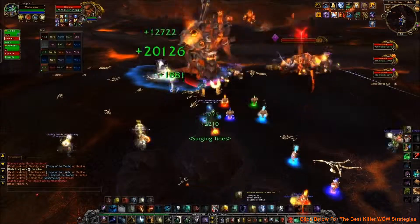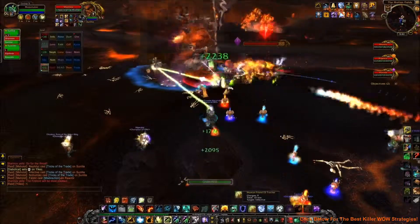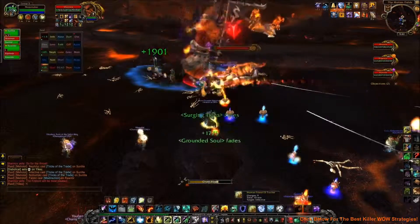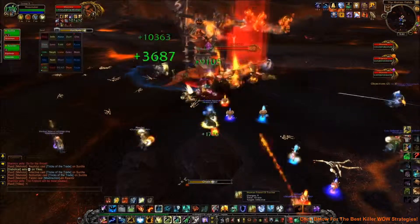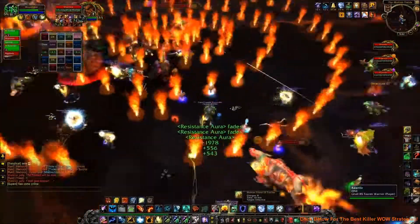Now, Shannox is supposed to be some sort of master hunter, and of course this means he comes with pets — in fact, two: Rageface and Riplimb. So in order to do this fight, you need to manage the boss and his two adds. So let's break down what each can do.